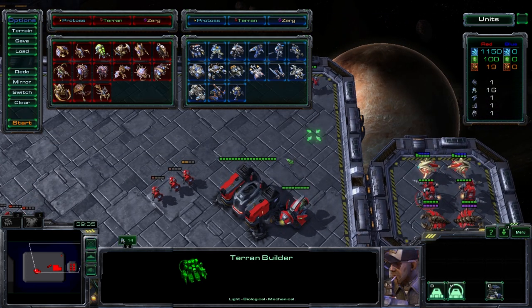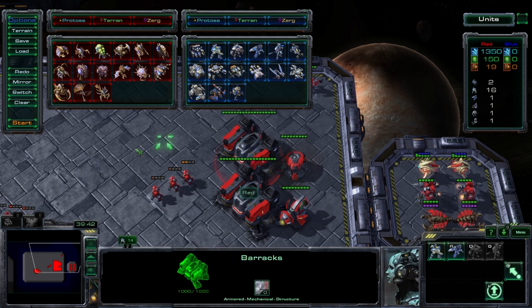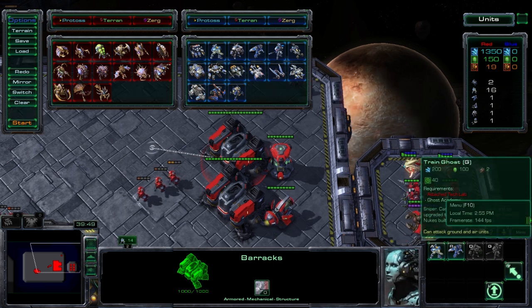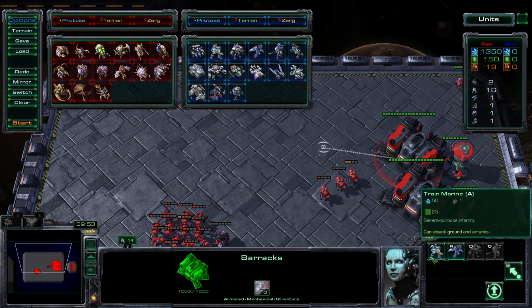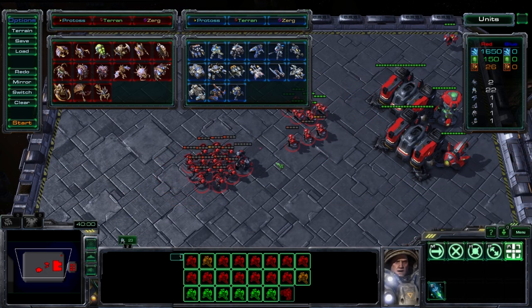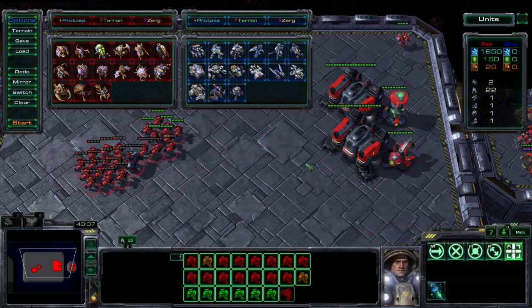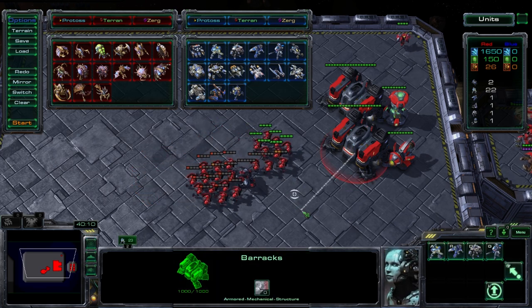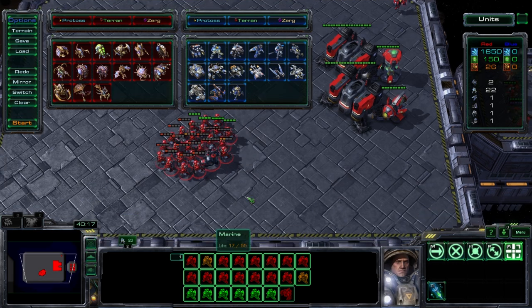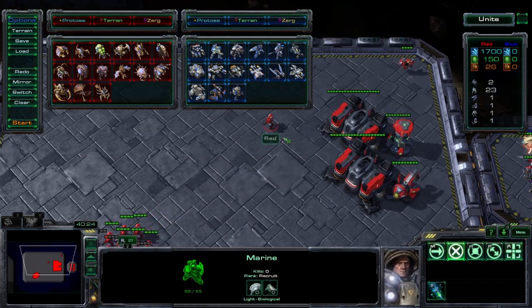The other add-on available is the Reactor. This allows you to build units two at a time, so you choose between more advanced units or building less advanced units much more quickly. Most of the time it's advisable to have some Barracks with Tech Labs and some Barracks with Reactors. That way you're able to build a lot of Marines and also some Marauders — and that is the main composition of most Terran armies: Marines, Marauders, and Medivacs, which we'll talk about when we reach the Starport.